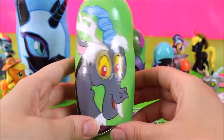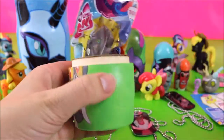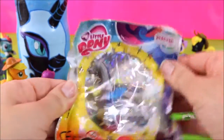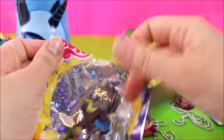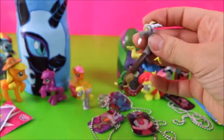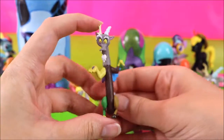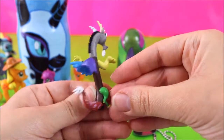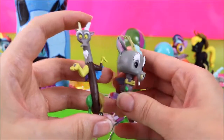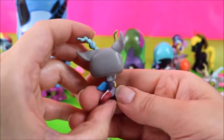Now it's Discord's turn! I know he's a favourite for a lot of you and he's a really, really interesting character! So let's find out what surprises are inside! We have a Discord figure! This came with one of the issues of the My Little Pony magazine! He's like shrugging like, it's not my fault! And we also have a Discord Funko Pop - and this one is one of the Mini Pops! This is such an awesome minifigure!